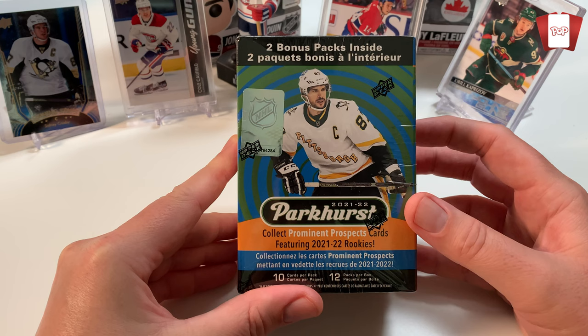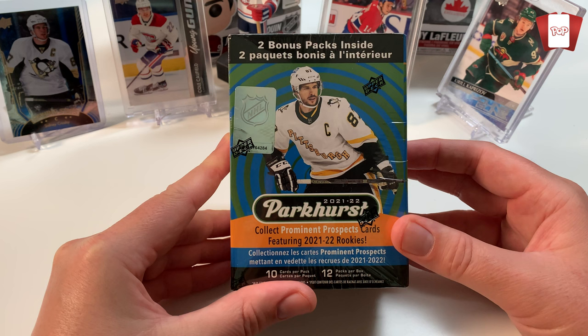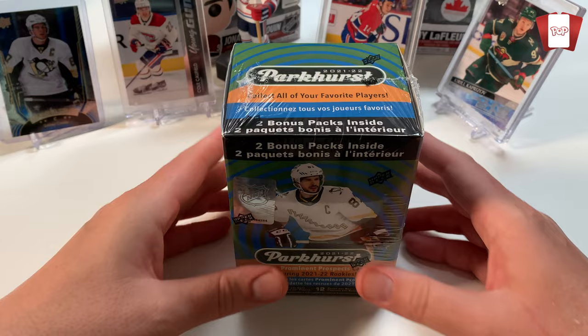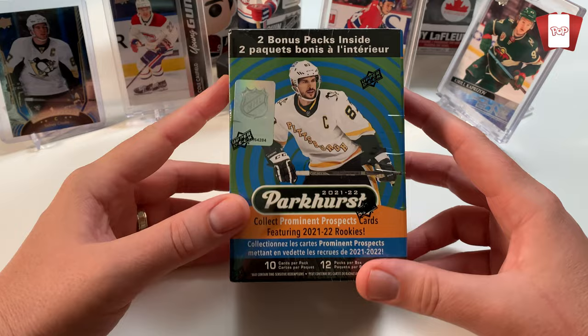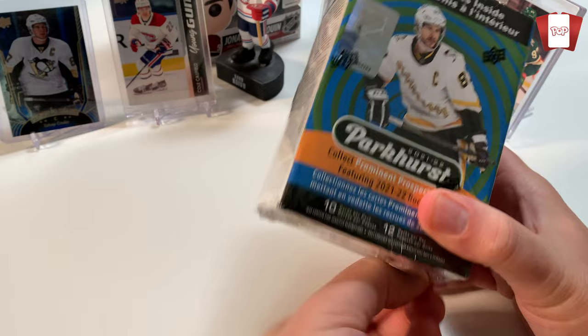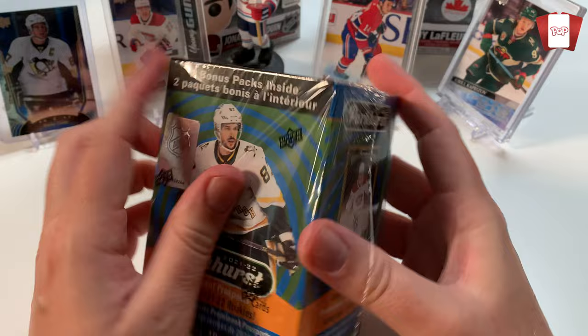This just showed up at my local Walmart. I decided to buy a blaster box of this. I kind of regret that after seeing a few videos online, but it seems like this is a really good series so I'm gonna jump into it right now. I'm gonna open it up and see what it's all about - looking for Moritz Seider, looking for Lucas Raymond, looking for rookies that aren't part of the Young Guns series one from Upper Deck. This is Parker's. I've picked up a couple fat packs from Parker's recently, got them really cheap, but I haven't opened them yet.